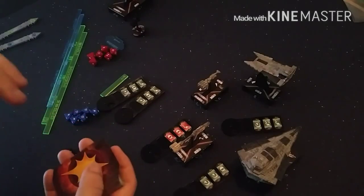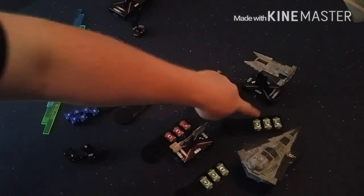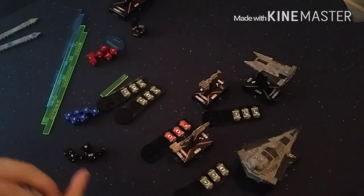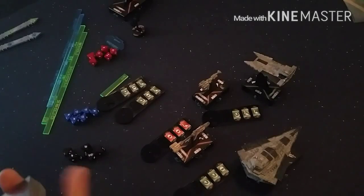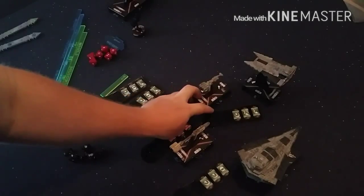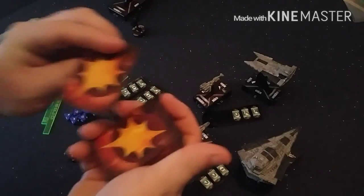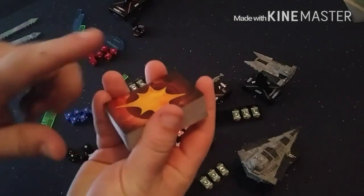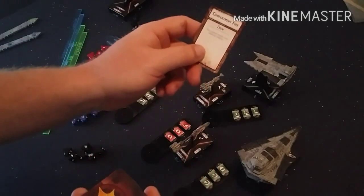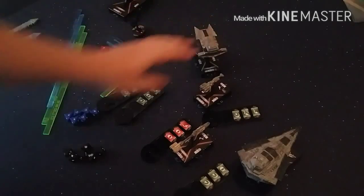You pick a critical effect and you get it no matter what. Before damage is dealt — after defense tokens are spent but before damage is dealt — you choose your critical effect. You're going to choose the standard critical because you want the defender to take a damage card. Then all the damage goes through and the critical effect happens. In this case the first damage card dealt is now dealt face up — and this one's Compartment Fire, meaning he cannot ready defense tokens. That's the standard critical.